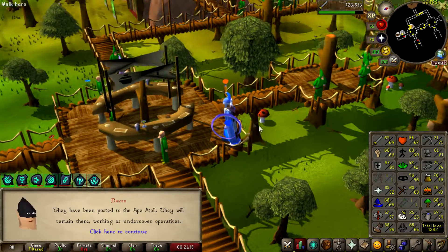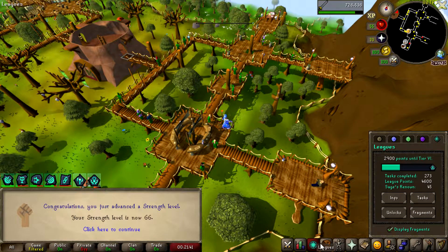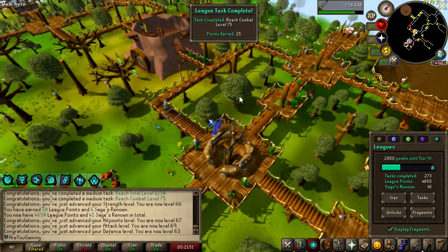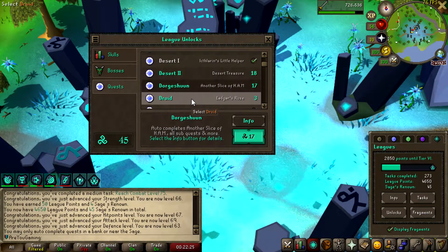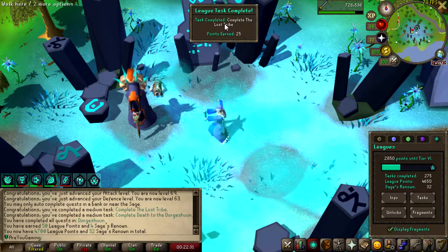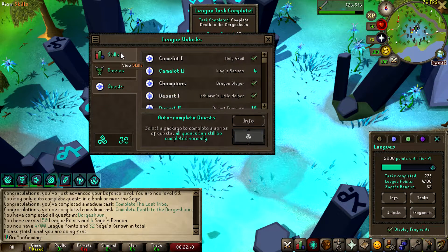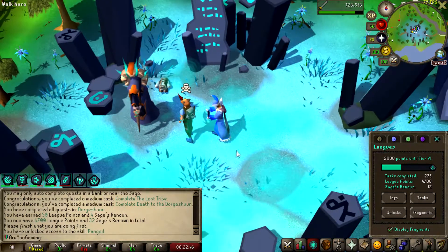66 strength, 69 attack, 63 defence, and 67 HP — I cannot complain. Reach 120 total — 25 points. Reach 75 combat — also a task. I'm now going to unlock Dorgesh-Kaan. I don't need it straight away but I'll unlock it whilst I'm here, and I'm probably going to unlock the prayer skill. Completed Lost Tribe quest — I didn't realize you got points back for doing quests by unlocking them, that wasn't clear to me at the start. I'm also going to unlock the range skill.